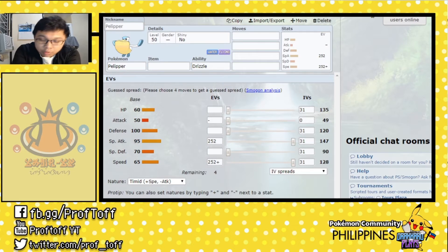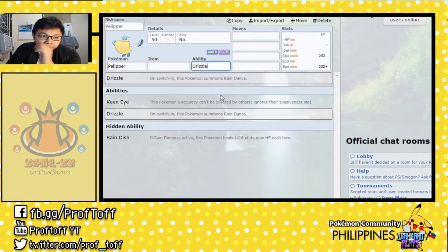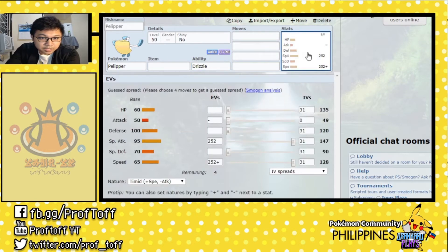Rain teams are basically Pokemon who have access to the ability Drizzle, or anything that sets up rain. The first Pokemon we want to talk about is Pelipper. As you can see on screen, Pelipper has the ability called Drizzle, the only ability that sets up rain upon switching in. One of the basic premises of using a rain team is that the Pokemon who sets the weather last is the one that gets retained. We'll talk about that a bit later, but let's focus on Pelipper's stats first.